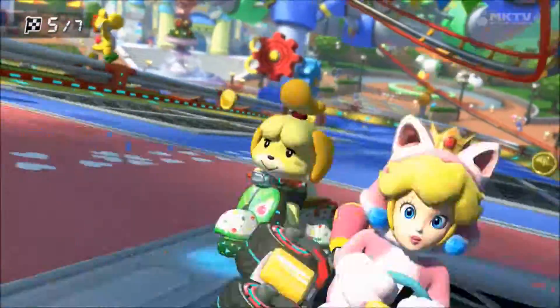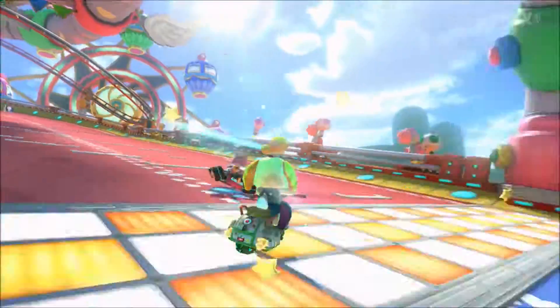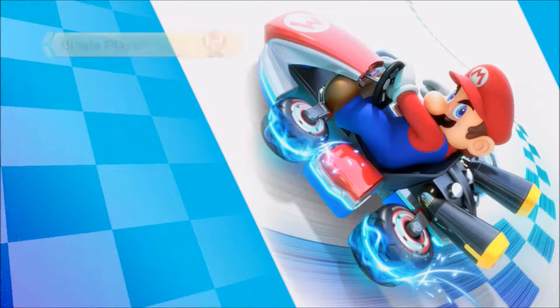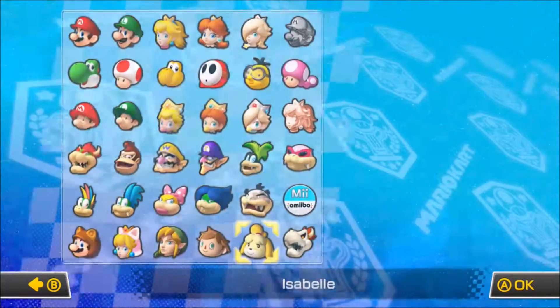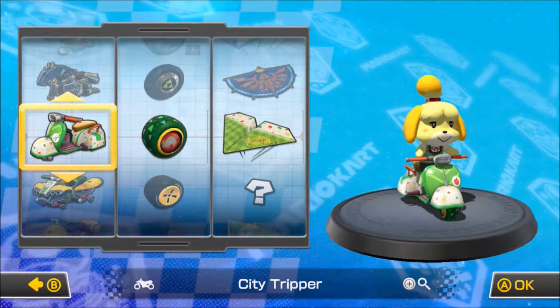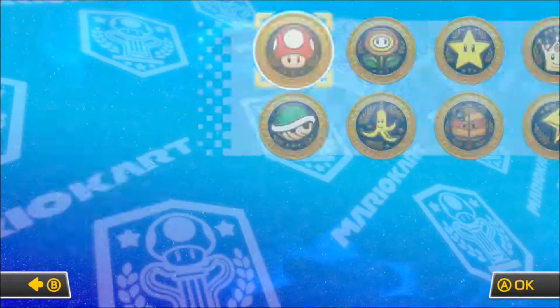Isabelle hasn't been this happy since she shoved the mayor in a pitfall and took over the town herself. Mario Kart 8! Hi, I'm Mr. Chance. We're back with another episode of Mario Kart 8. This time we are entering the second half of the DLC portion of the 200cc cups. We're going to be playing as this little yellow puppy, Isabelle, riding her city tripper scooter with leaf tires and the paper glider.